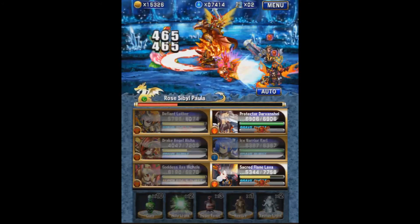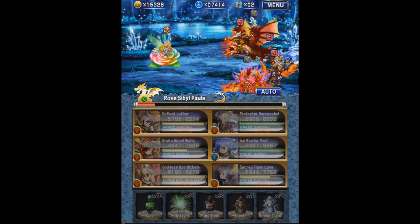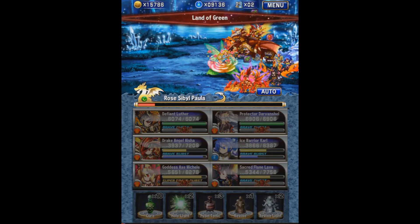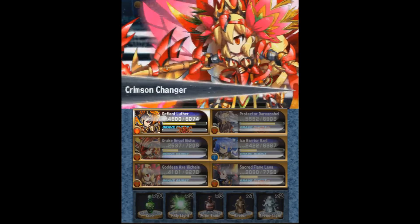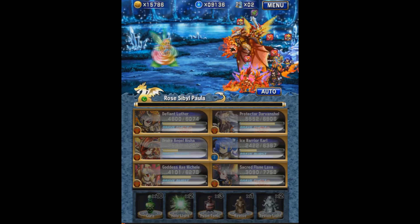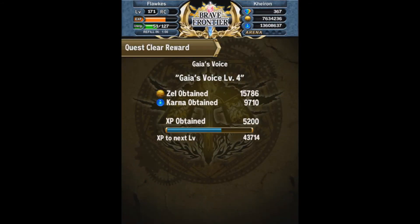There's no real need to collect this unit unless you're just collecting. Out of all the sisters I do think she is one of the prettier units. Killed her in about four turns. Nothing particularly notable — she has eight and nine hits for normal and BB, and it takes 30 crystals to fill her BB. Pretty meh overall.